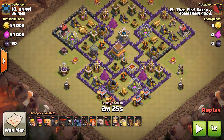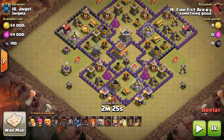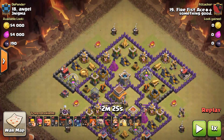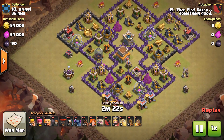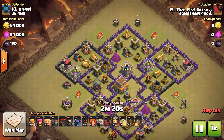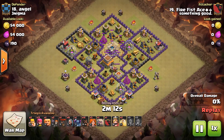I believe the one that Ryder 3 starred was actually just this base but flipped 180 degrees. You can see Firefist chose to run kind of a Govaho with a Pekka and 13 archers for the CC pull. You can see a 2 minute and 20 second attack there. I believe he tries to pull the clan castle and then gets a dragon to come out.